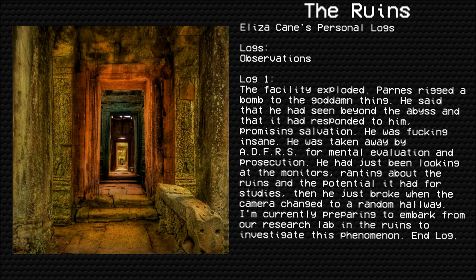Eliza Kane's personal logs. Log 1: The facility exploded. Panus rigged a bomb to the goddamn thing. He said that he had seen beyond the abyss and that it had responded to him, promising salvation. He was fucking insane. He was taken away by ADFRS for mental evaluation and prosecution. He had just been looking at the monitors, ranting about the Ruins and the potential it had for studies — then he just broke when the camera changed to a random hallway. I'm currently preparing to embark from our research lab in the Ruins to investigate this phenomenon. End log.